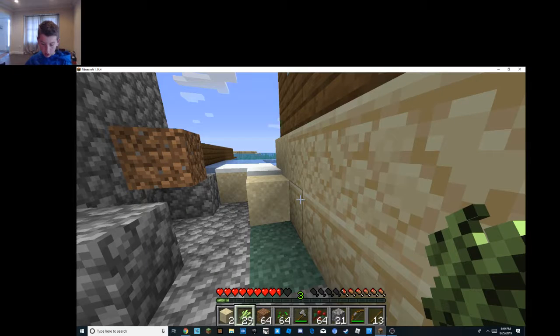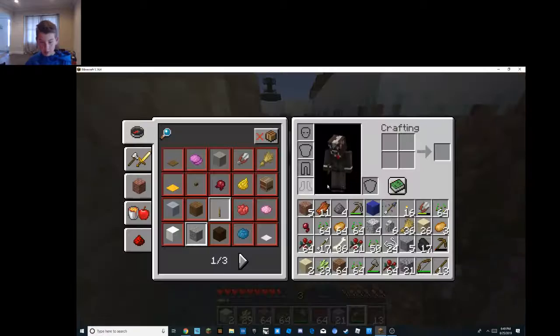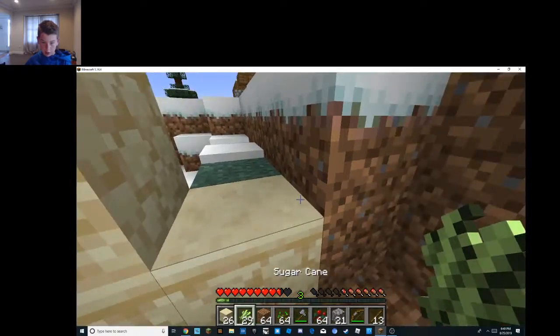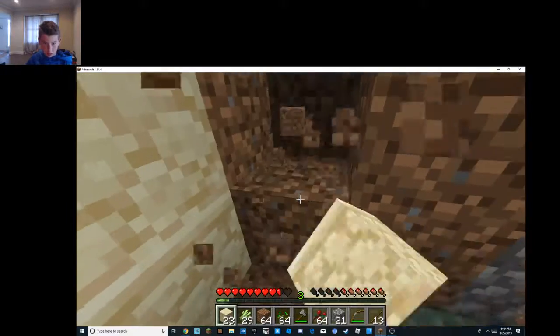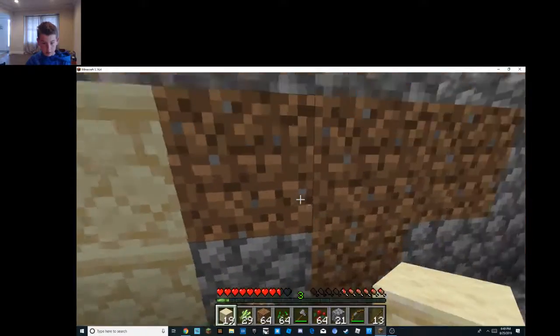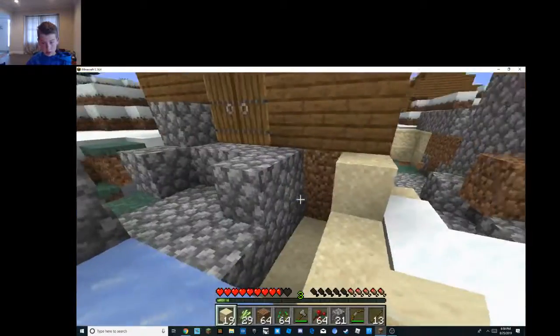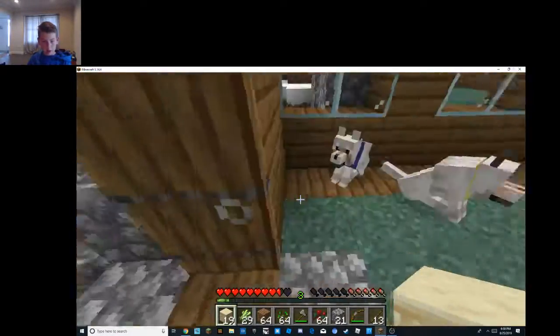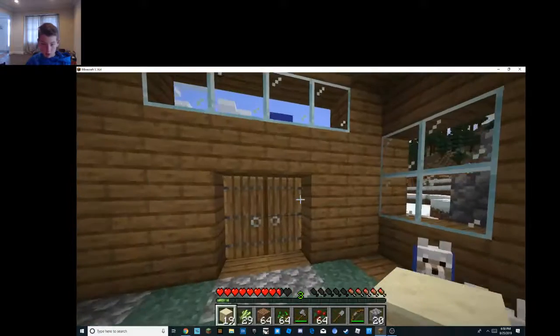Yo guys, back at it again for another Minecraft episode and today we're gonna be building the pool. I'm on level 3 — I was just on level 6, but someone's killing me. So yeah, we're gonna be building the pool, because there were many creeper explosions there, or at least one, and it's basically just a hole so I'm gonna do something with it. You might as well just make a pool there.